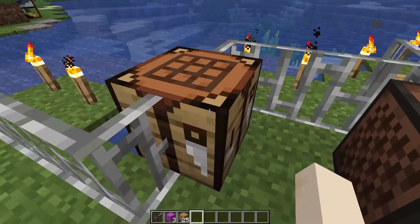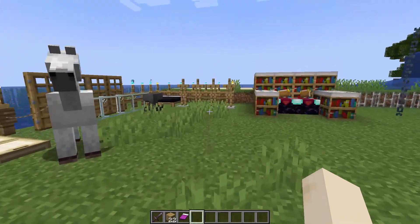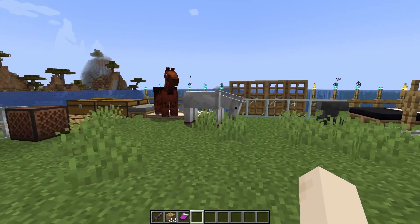Once you have both items, open the crafting table and right-click on it. You will see the crafting grid — select the magenta wool and place it like that, then select the oak plank and place it like this. As you can see, your magenta bed has been crafted, so just select it, drag it, and keep it in your inventory so you can use it.